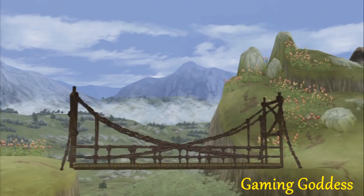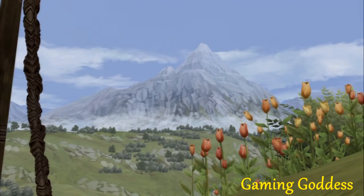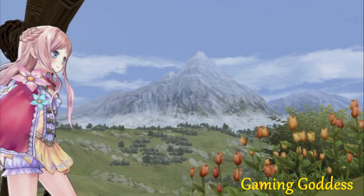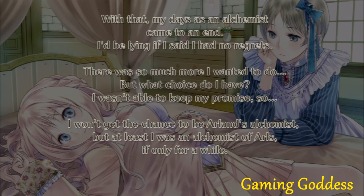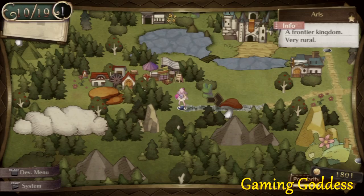Now let's talk about the graphics. We are given 3D animated models, which still look really good. I love all the pastel colors and the cute vibe that this game gives off. There aren't any cool anime cutscenes, but we do get the occasional still images similar to a visual novel. You can get some of these scenes by triggering a special event. Still images are great, but I feel like these types of games should have at least one or two really cool anime scenes in them.